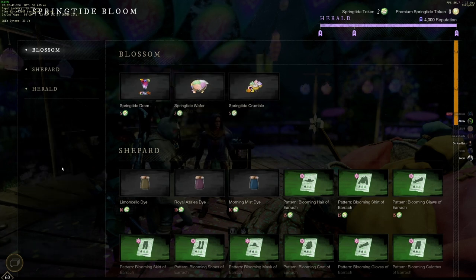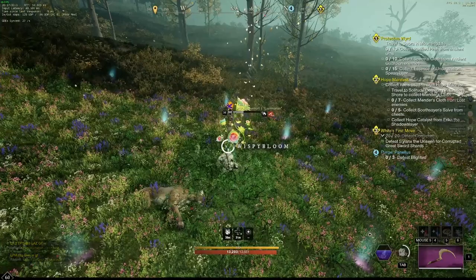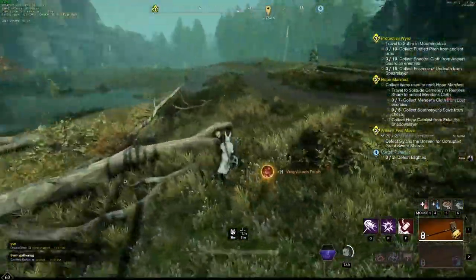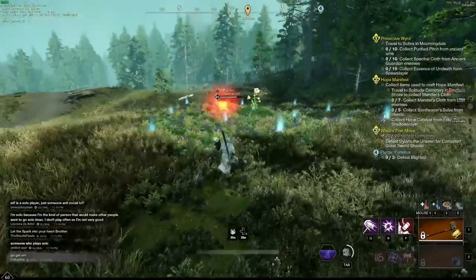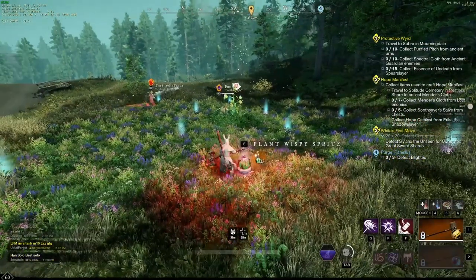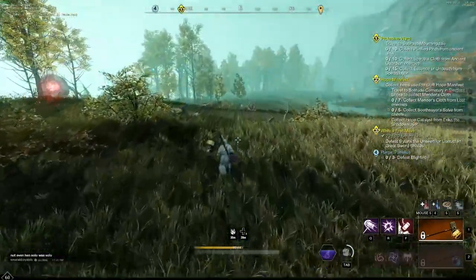Now I'm going to show you some quick ways to cheese the event. You can simply run up and close the wispy bloom in the middle — thank you to Vilby for letting me do that. The second way is actually a lot easier because you don't have to disrupt the whole event. Just let everybody else do all the work and waste all their bombs, and then all you have to do is plant a bomb right before someone closes it in the middle. Voila, you get credit for the event having done absolutely nothing.